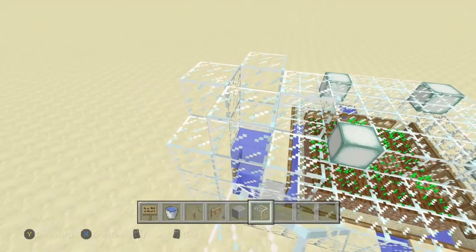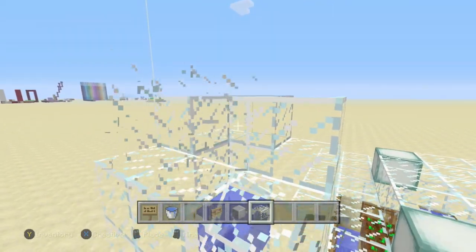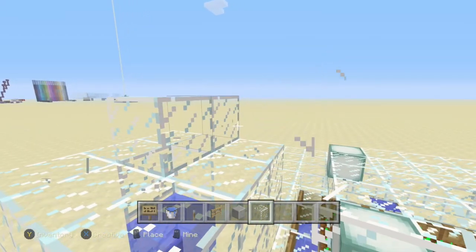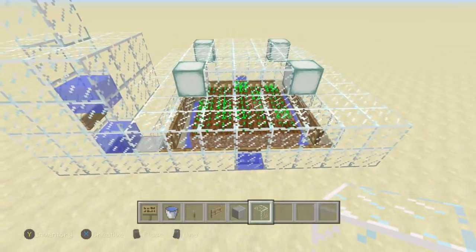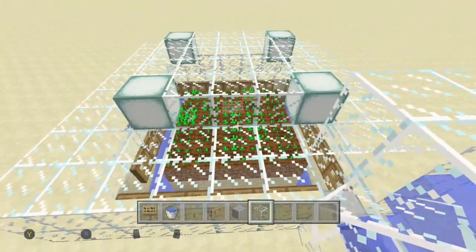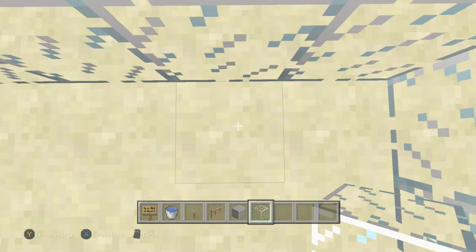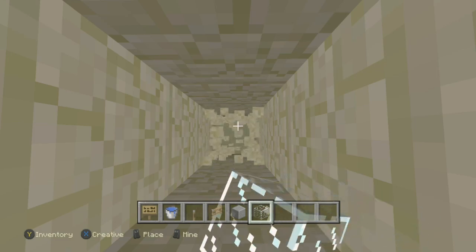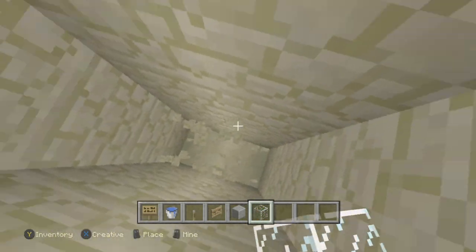Make sure that if you cap it off like this, the villagers still have room to breathe. Now you've pretty much finished your breeder. About here at the center of your farm, dig down seven blocks, and do that on these three blocks as well.